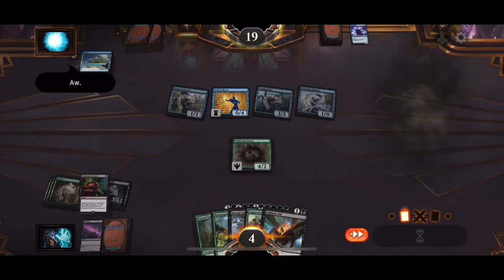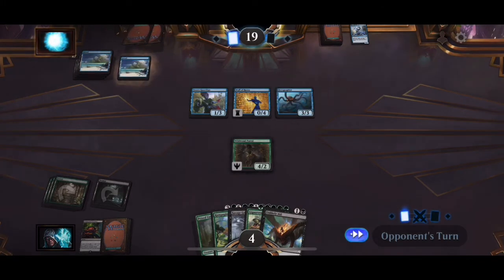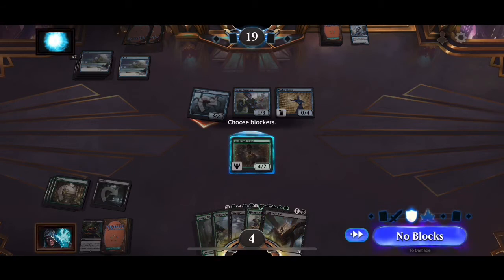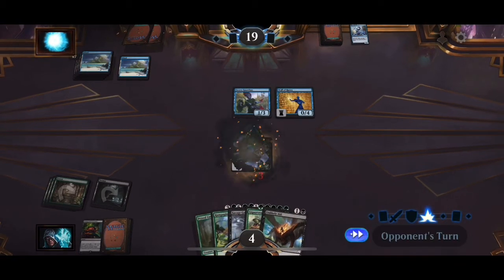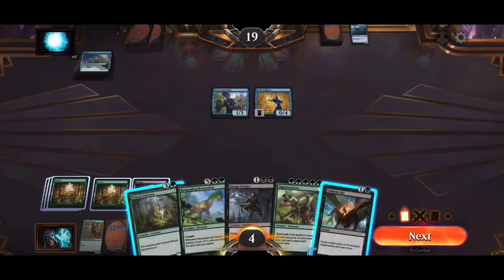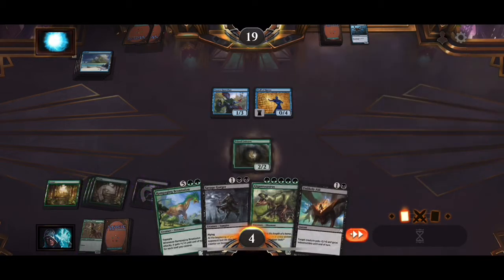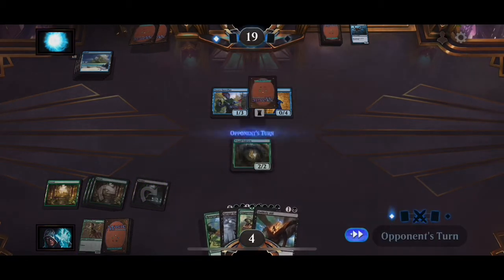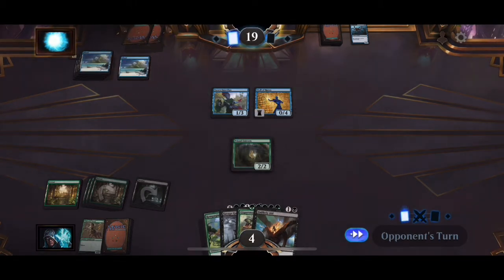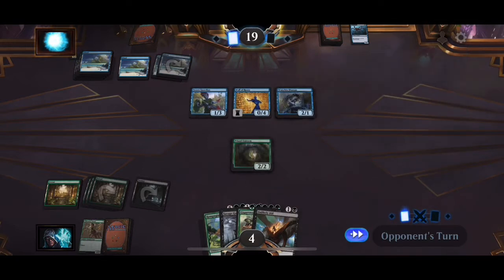So here I'm down to four life and the bot is still at 19. But I always have a trick up my sleeve. The forest cards, as some of you might know who play this game, have some pretty beefy cards that can do some damage. I kind of capitalized on that strategy in this match — like a last-minute Hail Mary.